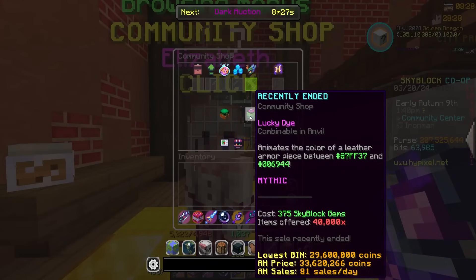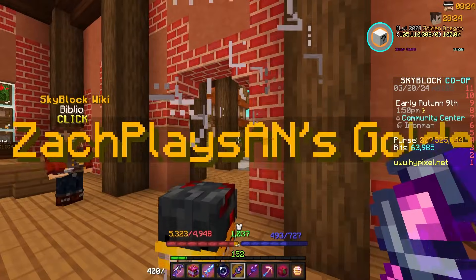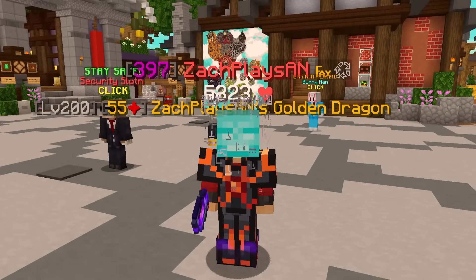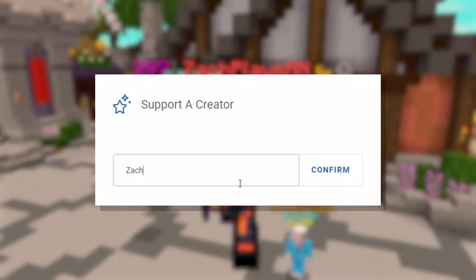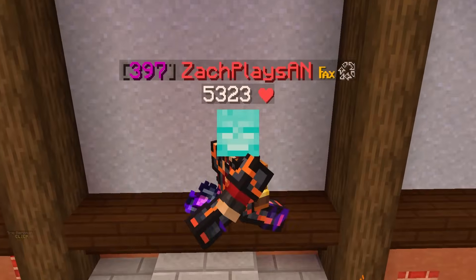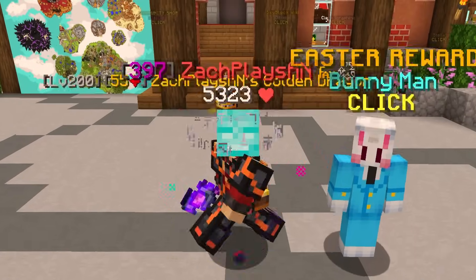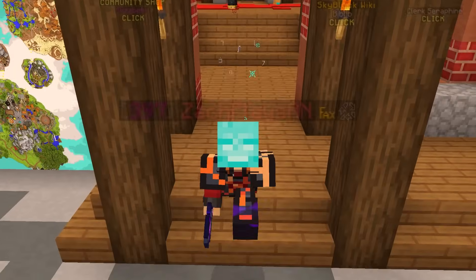Super quickly — if you ever find yourself checking the Hypixel store, whether it be for an upcoming fire sale, seasonal bundles, or just some Skyblock gems for booster cookies, don't forget to use my creator code on checkout. That is code ZACH, Z-A-C-H. If you type that in at checkout you'll save five percent on your purchase. It's a great way to support the channel and I greatly appreciate everyone using the code.